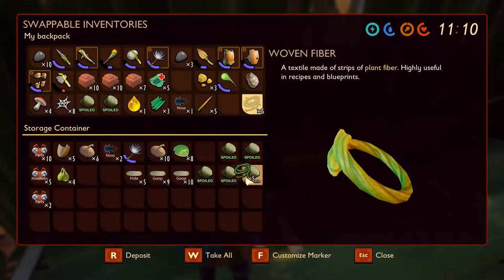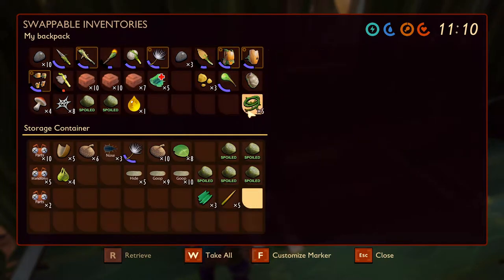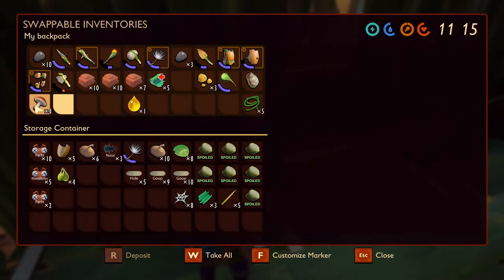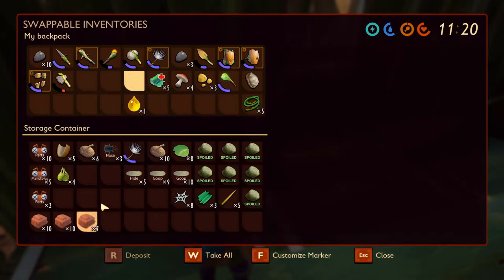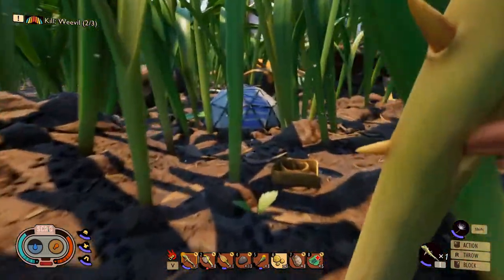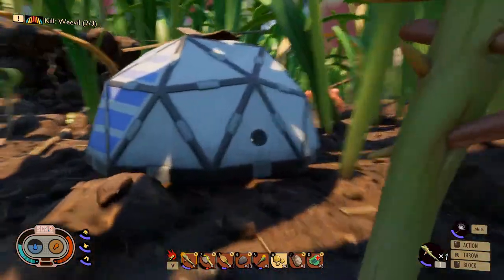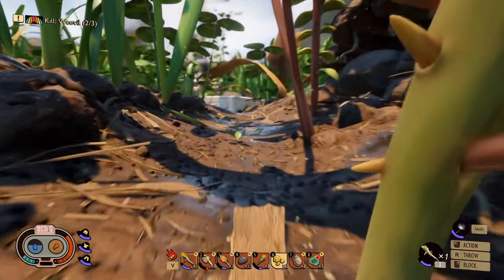Let's get rid of some of the stuff we're carrying around that we don't need right now. Don't need that — we might actually need that. We don't need the spoiled meat. Don't need the spider silk. Mushrooms I'll keep. We don't need the clay right now. Alright, let's go find ourselves some worker ants if we can. Where's the strange machine? It's over here this way, isn't it? There's usually ants over here I think.